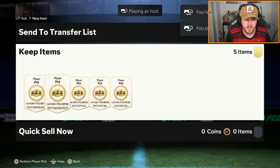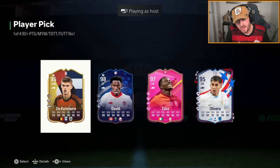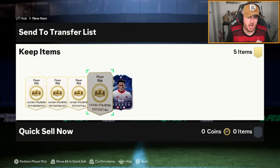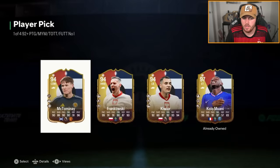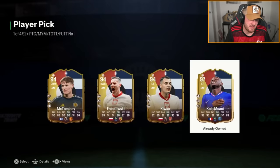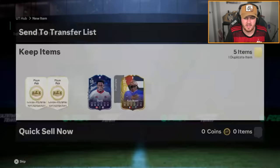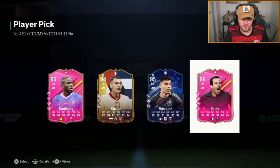We've got some player picks to open here. We'll start off with the 92 plus picks because they are lower rated. 98 Jonathan David's not terrible - cheeky little 98 rated card. We're looking for those 99s, but 98s will do the trick at the moment. That's like... Scott McSauce - I guess we just take fodder there to be honest. We always just resubmit Kolo Mwani into another pick. Next one. We take fodder again.